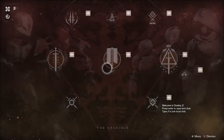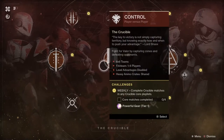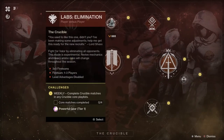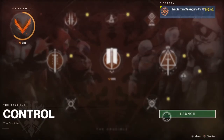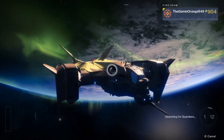Let's just go to my Director — Crucible. I could do a Rumble, Core Match is completed and I can get Powerful Gear Tier 1. Let's do Control. Survival's not my favorite. Classic Mix is okay. Countdown, Labs Elimination, Team Scorched — which I believe is like Team Deathmatch. I thought my phone just went off because my Discord keeps going off. Alright, we're gonna queue for Control.